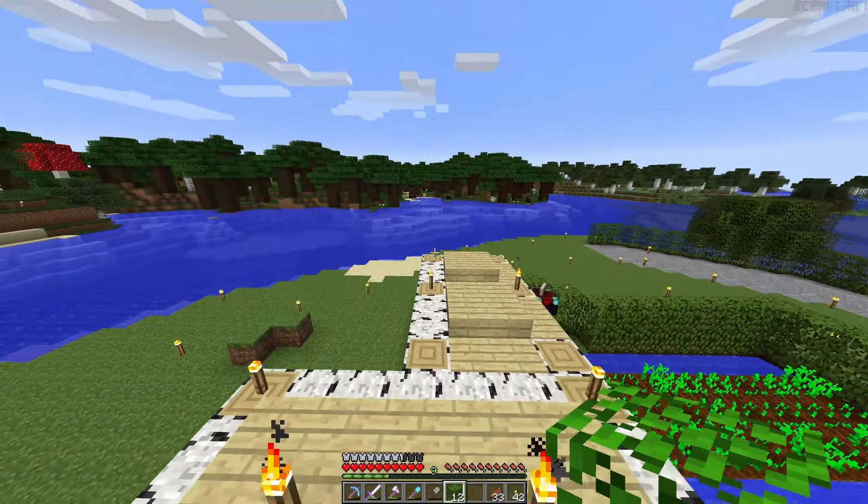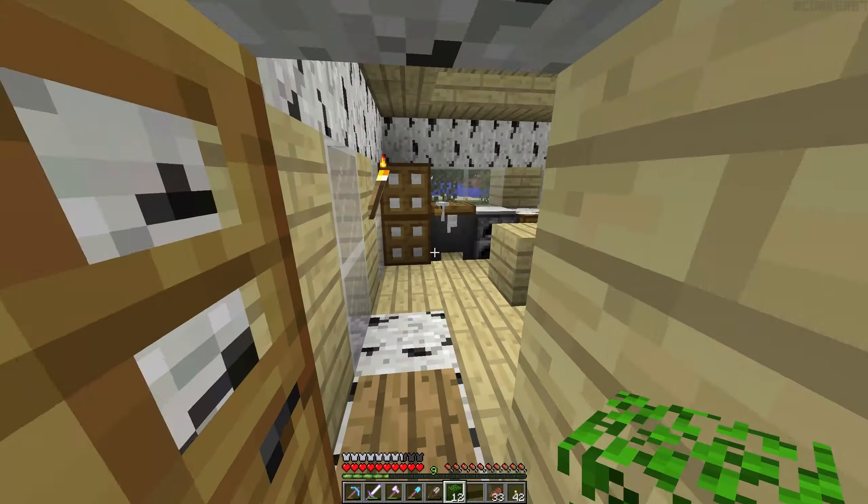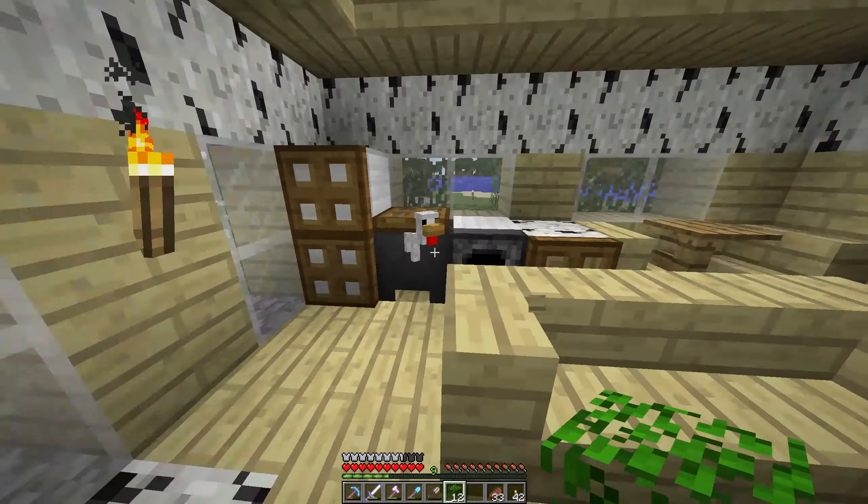I've added lights on top of here because a skeleton spawned on top, and a skeleton spawned inside as well — that was a bit weird. I've changed this around so it looks like it's got a bit of an armrest on both sides.